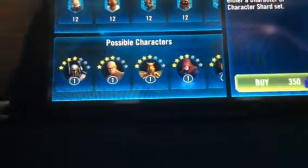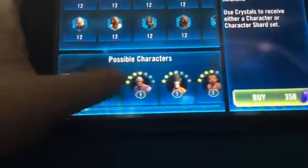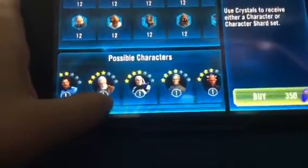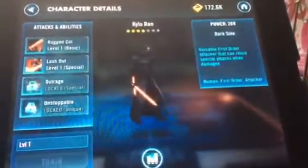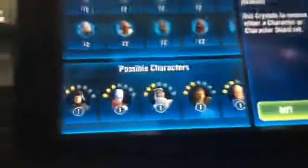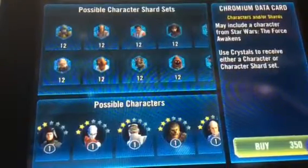I'm hoping I get Mace Windu, Anakin Skywalker, Old Daka, Ben Solo, or Old Ben. I'm just hoping I get a new character I can use in the Yoda event, because there's another one in about 18 days. So let's open the pack — oh, they're small.